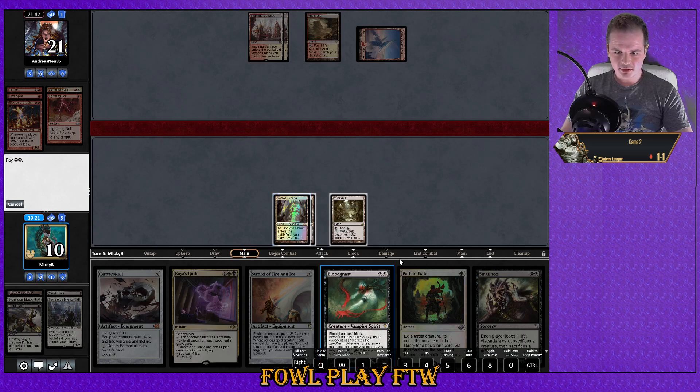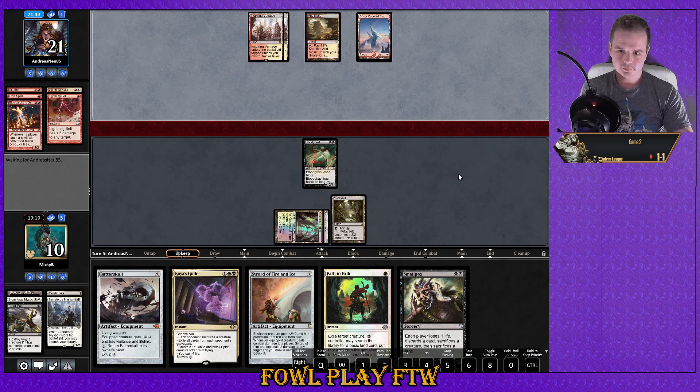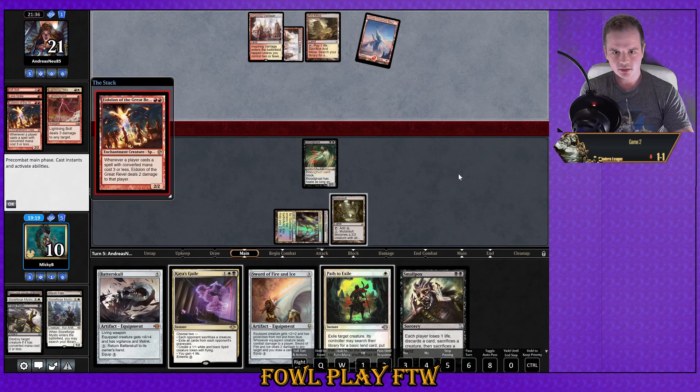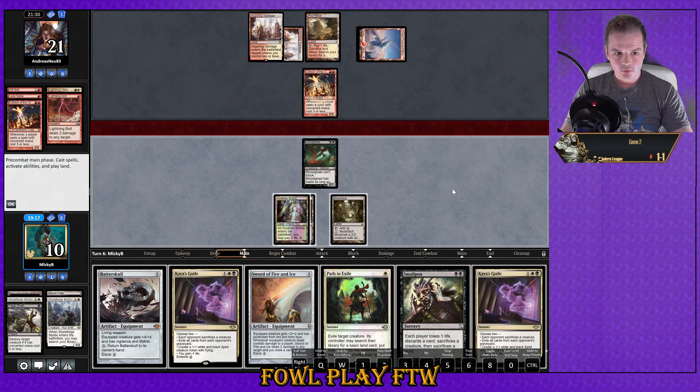Alright, time for Blood Ghast — pass the turn. Opponent down to only two cards in hand now after drawing their second Eidolon of the Great Revel — not a bad draw. Alright, we just win at this point. We just win.